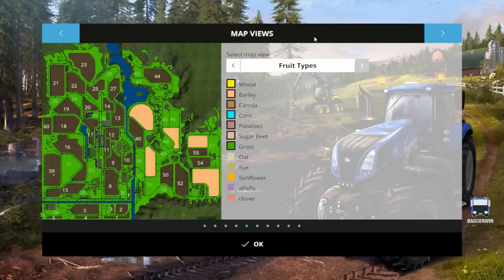So here we go, we're starting our Iron Man Let's Play on the Iron Horse map. I've just brought up the map view of the fruit types and you can see what is actually growing in our fields. We actually own quite a lot of grass fields — in fact, looking at it we might own every single one. So grass is not going to be a problem at all, provided we can get the machinery to actually cut it, which we don't have any of at the moment. We only have barley as a cereal, so we're going to be doing quite a bit of barley harvesting.